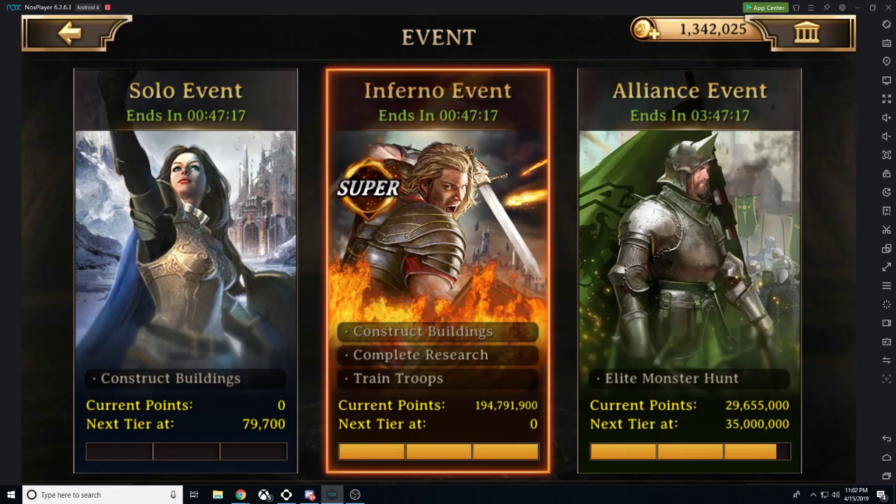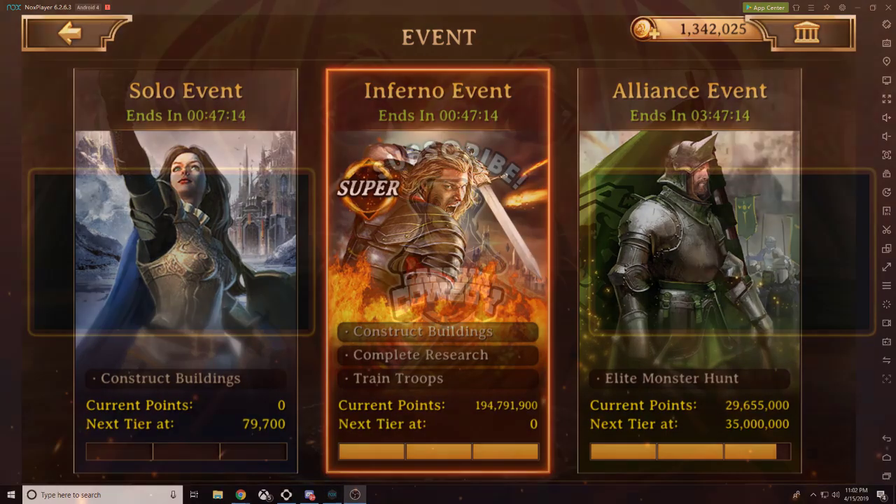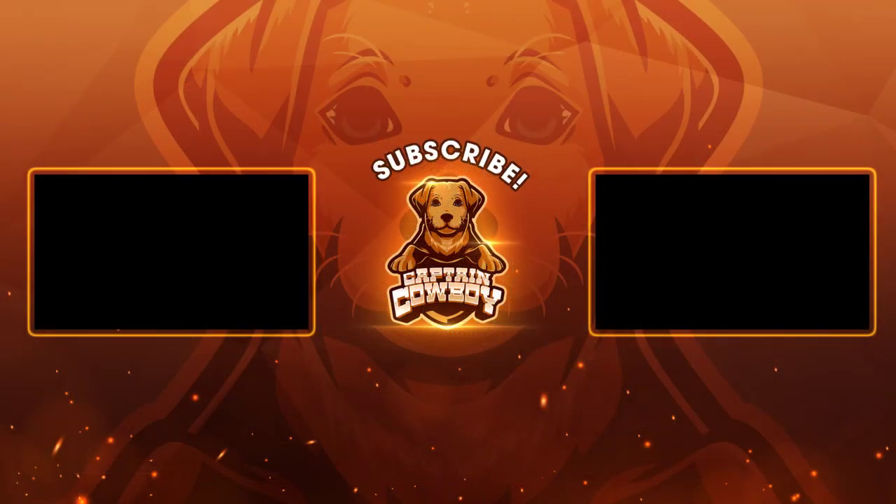Thank you all for watching. This is Captain Cowboy signing off with King Swag — your free-to-play and pay-to-win guides to rule them all. Stay tuned for another part in our mini series about the beginner's guide to Iron Throne. Thank you all and enjoy the rest of your nights.